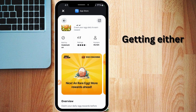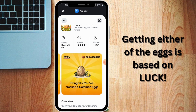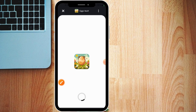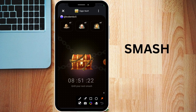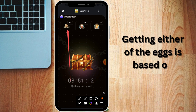EggsVault lets you crack your egg daily. There are basically three eggs to crack: a rare egg, a mythic egg, and a common egg. You just click Get — in my case I had already clicked that — then open it. You'll be required to sign in with your World ID. I've claimed like three of them already — the common egg, the rare egg, and the mythic egg.